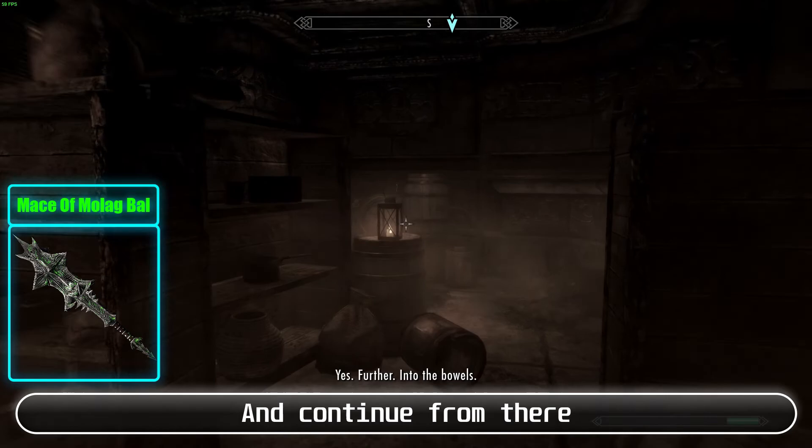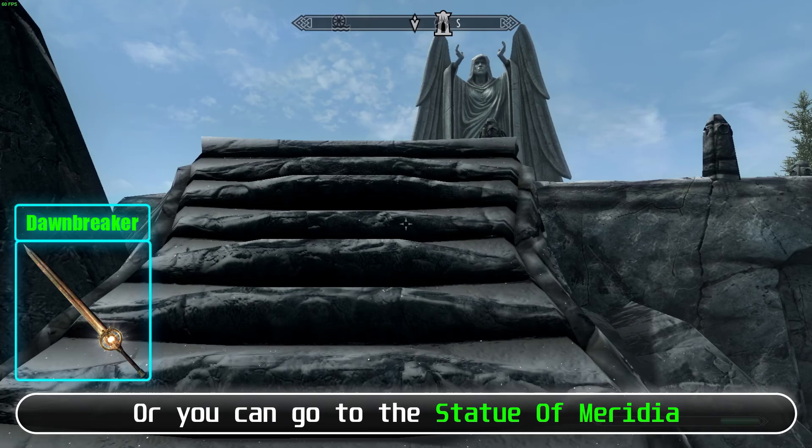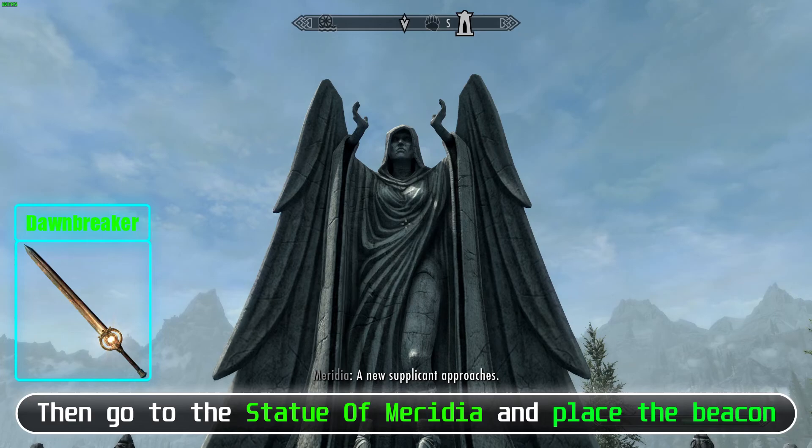Dawnbreaker: To start this, you need to find Meridia's Beacon. You can find it randomly after you reach level 12, or you can go to the Statue of Meridia and she will give you the location of the beacon. Then go to the Statue of Meridia, place the beacon, and continue from there.